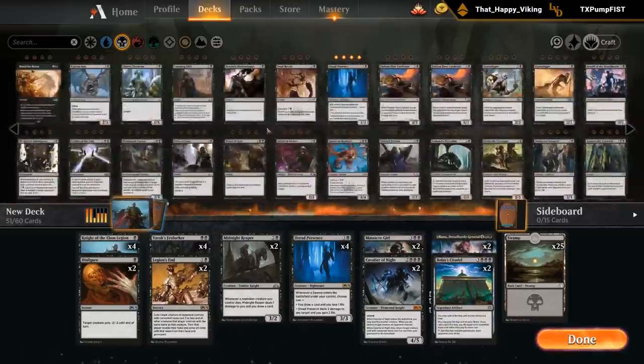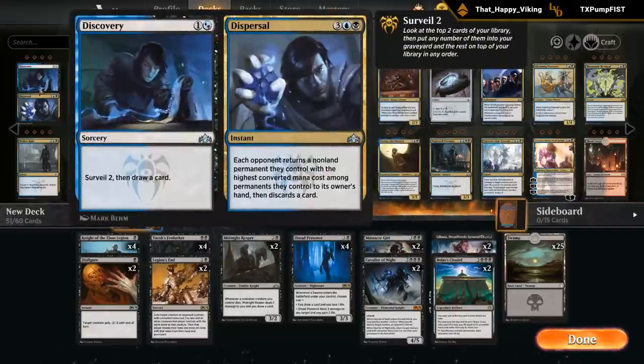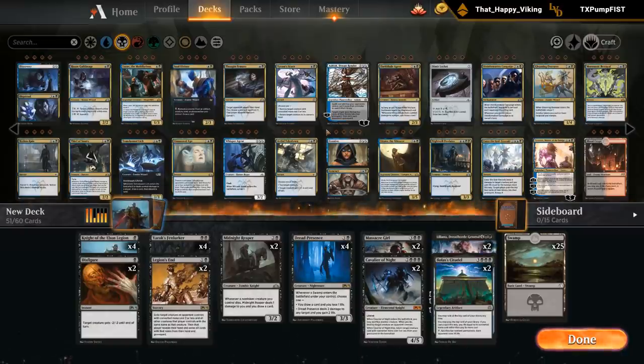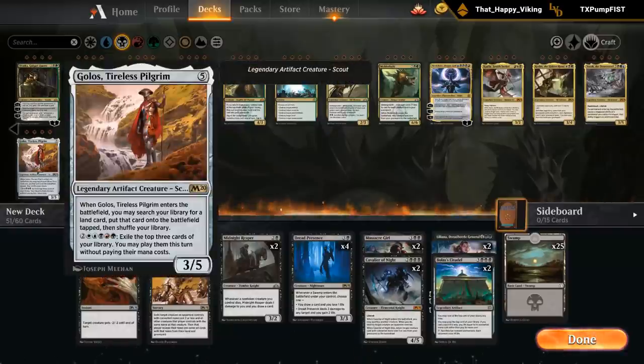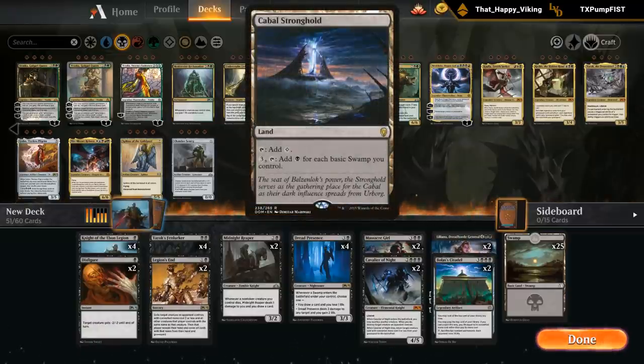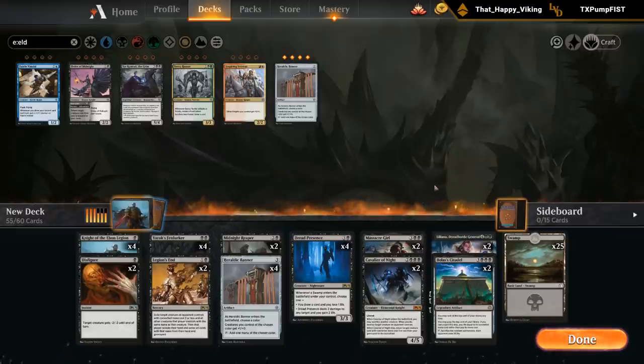Is there anything that can ramp us that's not too embarrassing to play? Let's look at the artifacts. We could play Chromatic Lantern, although the mana fixing part doesn't do much. There's also the new Heraldic Banner — it enters the battlefield, you choose a color, creatures you control of that color get +1/+1, and you get to add one mana. This seems like a pretty great addition for this deck — it both ramps us and pumps our creatures to relevant things. Seems much better than Chromatic Lantern.